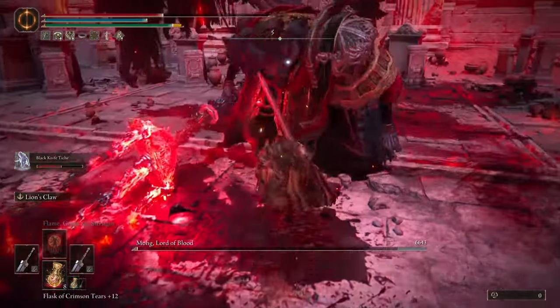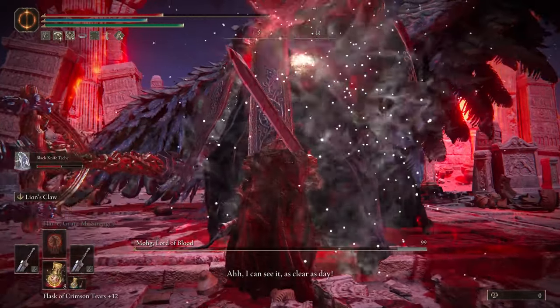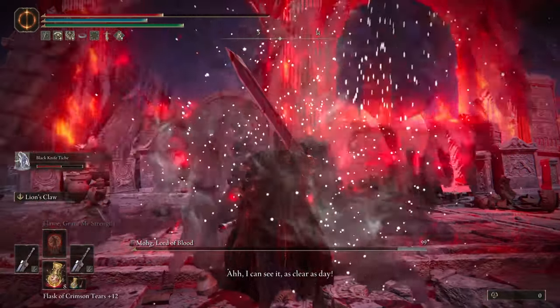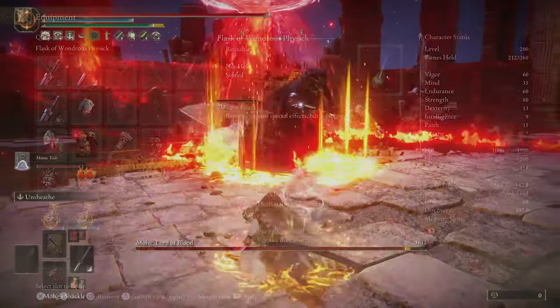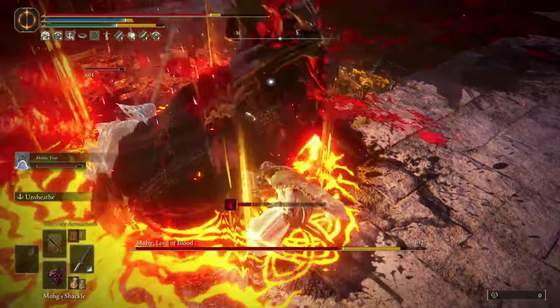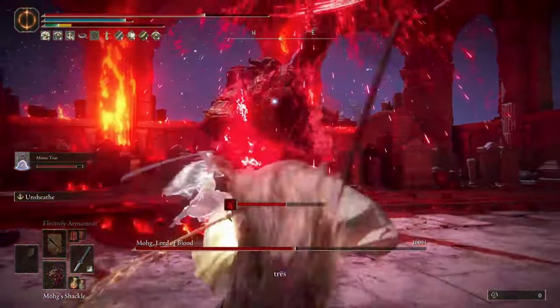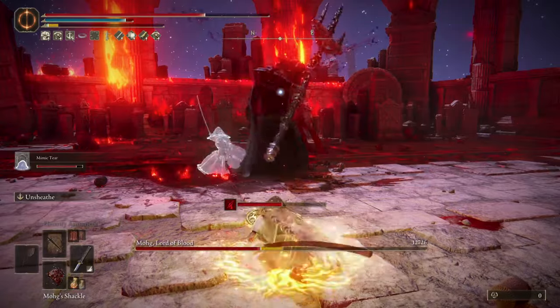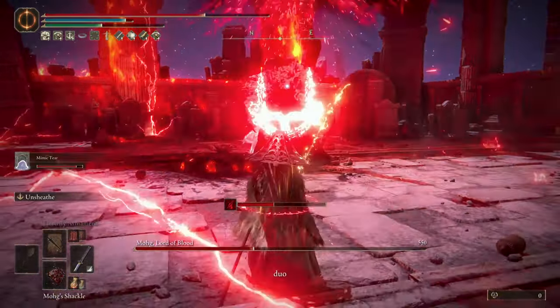In this attempt, I use a Pure Strength build using two Colossal Weapons — the Great Sword — with the Physical Damage Negation Dragon Crest Great Shield Talisman and the Flamedrake Talisman increasing your fire resistance. On the screen is the complete Strength build I used for this attempt. I also made another attempt with a Dexterity Faith build using one Nagakiba, again with the Physical Damage Negation Dragon Crest Great Shield Talisman and the Flamedrake Talisman increasing fire resistance.